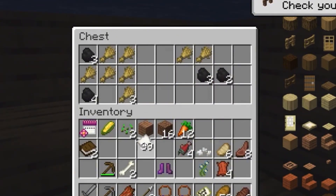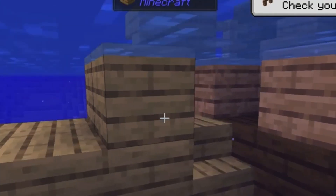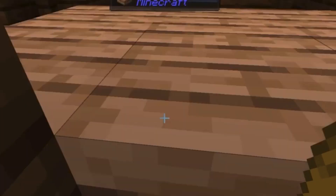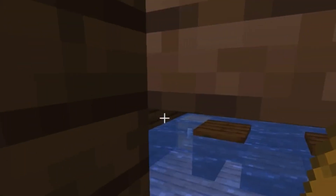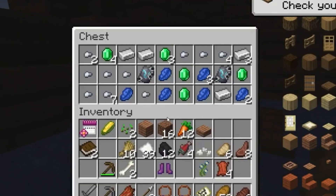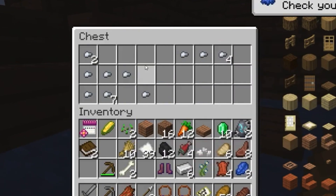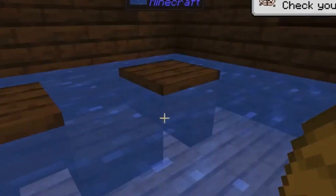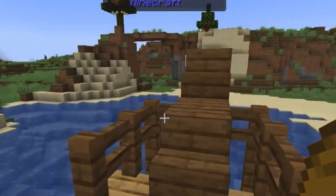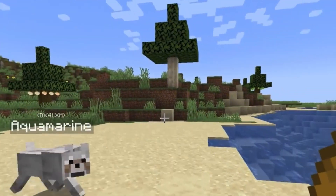Leather boots with Blast Protection — I need that because in the last video I got blown up by a creeper, so that should come in handy. I see a chest over there. Ooh, look at all this stuff! I wish we had the Star Worm Equestrian mod in this game, but I don't think it's available for this version. Sadly, oh well.